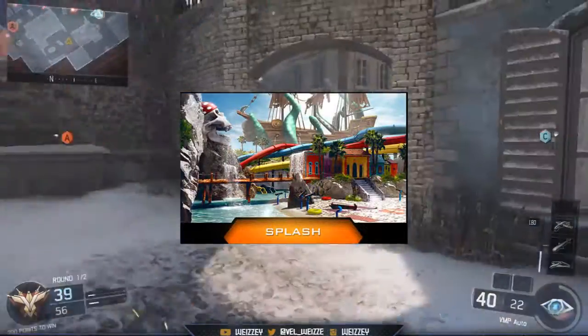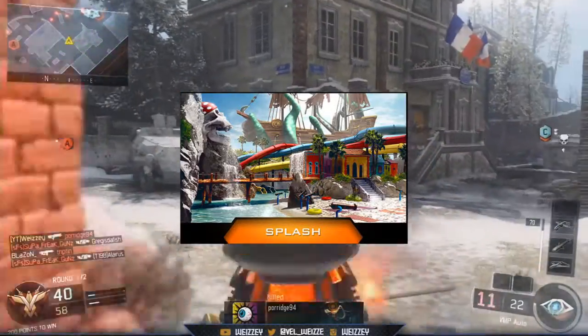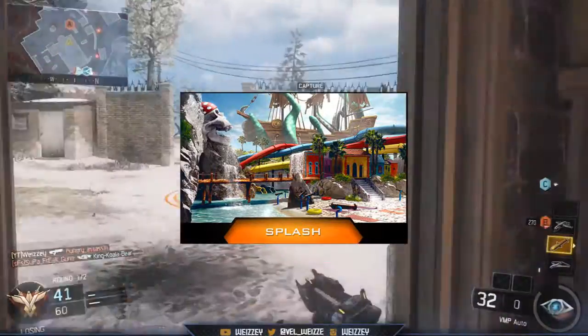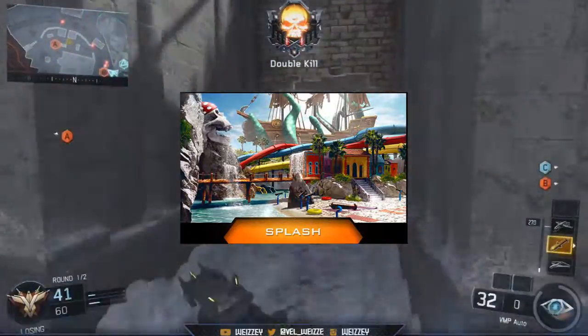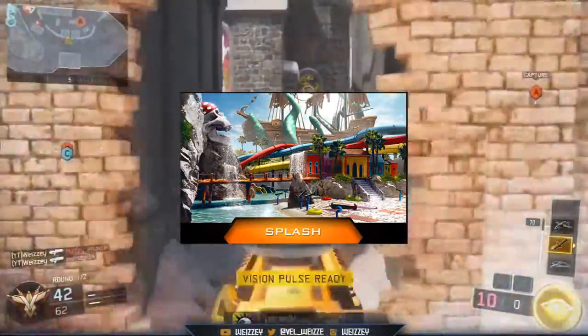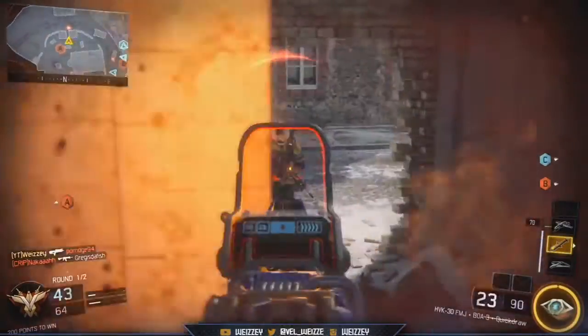The next map is Splash, which looks like a water park. It's really colorful and vibrant, which is what we like within Black Ops 3 — the maps are very colorful. It's going to be awesome to play on a water park; hopefully you can go on the water slides and stuff.